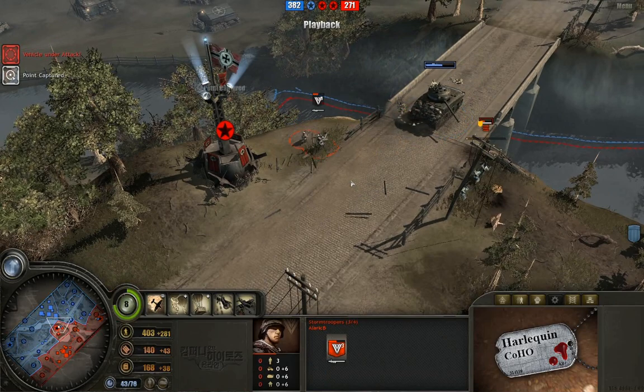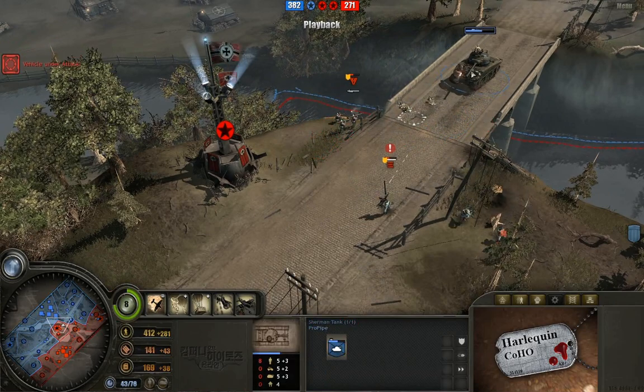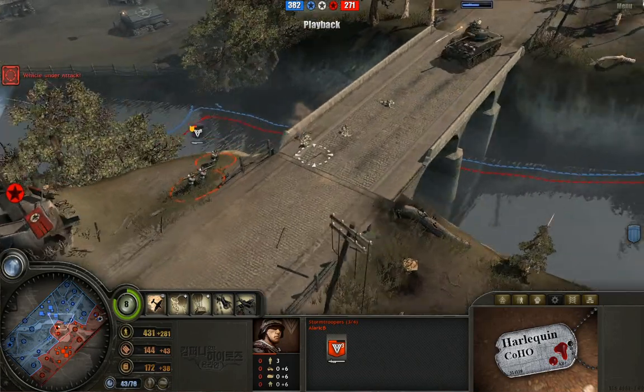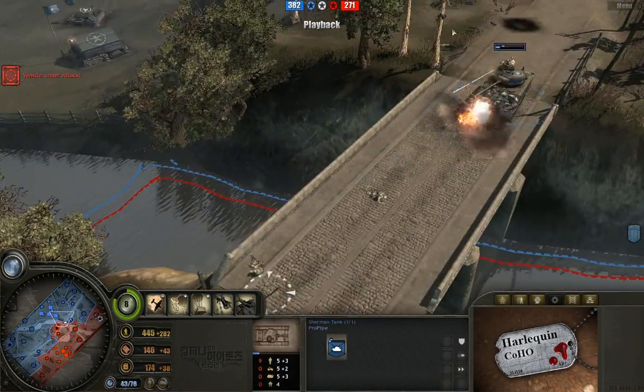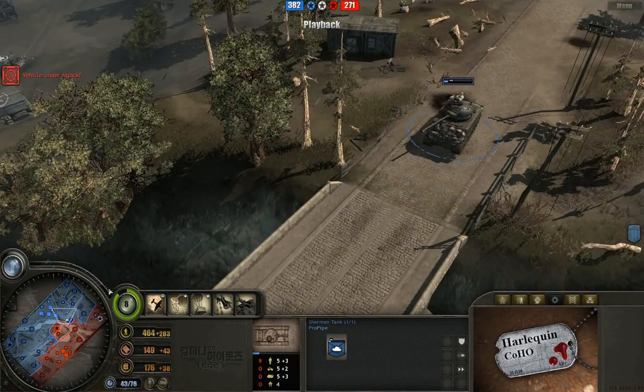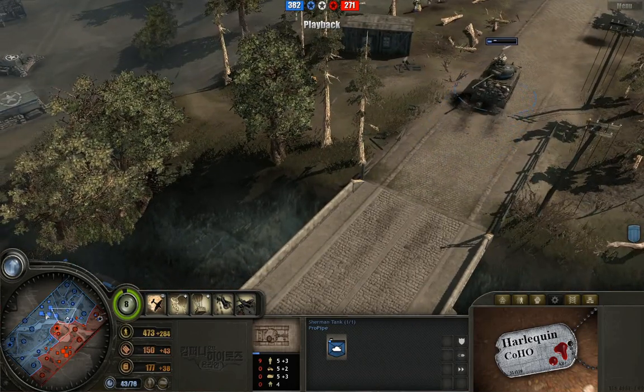Sherman tank once again moving on up, taking a double Panzerschreck to the front and backing off. Needs to be focusing fire on these stormtroopers here, but pretty good unit control — just kind of moving up, doing some damage, getting hit a little bit there, backing off. Note vet one on this Sherman tank — nine kills there, looking rather dashing.